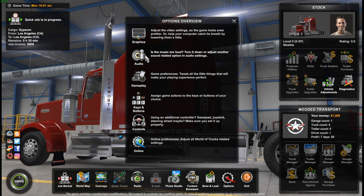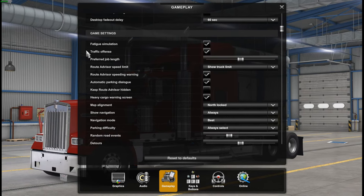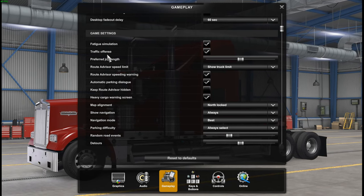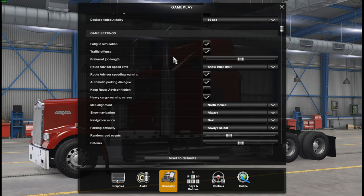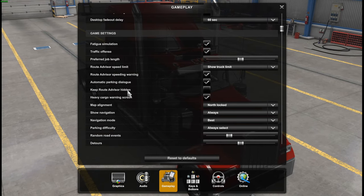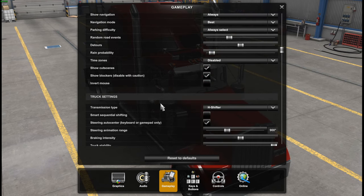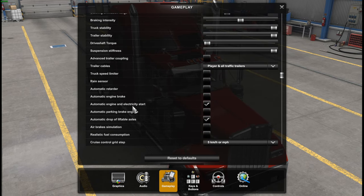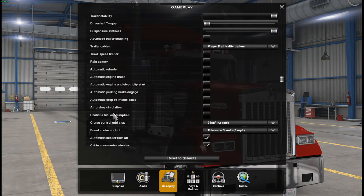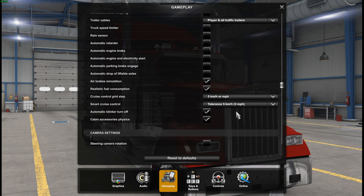We need to go back into the options to gameplay. So gameplay is going to be right here. This is going to be like your fatigue simulation - this is for sleeping. You've got to pull over if you go over your DOT 11 hours. Traffic offenses as well - running red lights, hitting cars, stuff like that. Speed warnings, all this kind of fun stuff. We're going to leave this on for a few missions. The Route Advisor and Automatic Parking Dialog - so you guys can see exactly what this game is all about. I am going to turn off the automatic electric engine start and drop axles. You can also put on air brake simulation and realistic fuel, so I'll do that as well because I am using an electric steering wheel and shifter. Automatic link to turn - I'm going to turn that off as well.